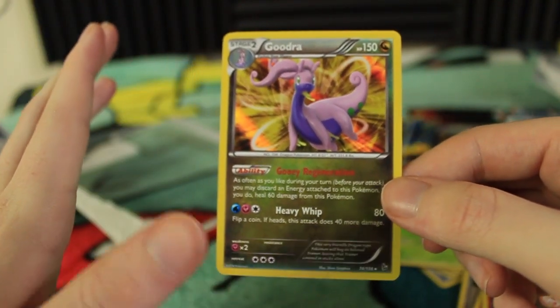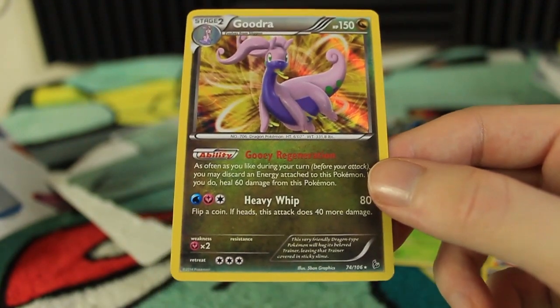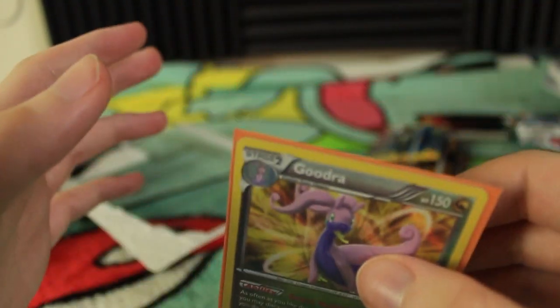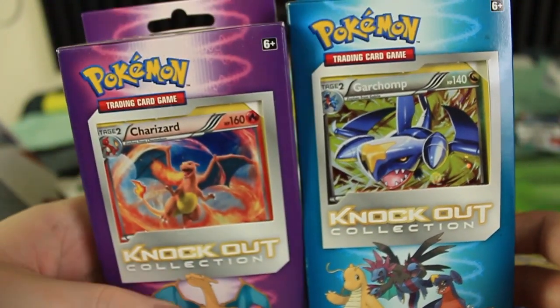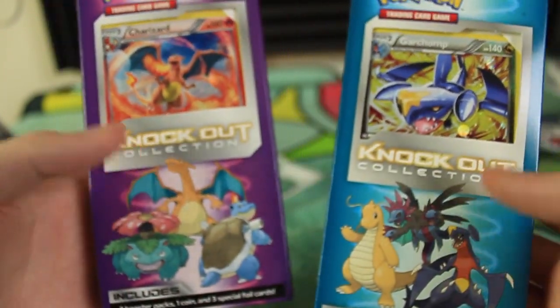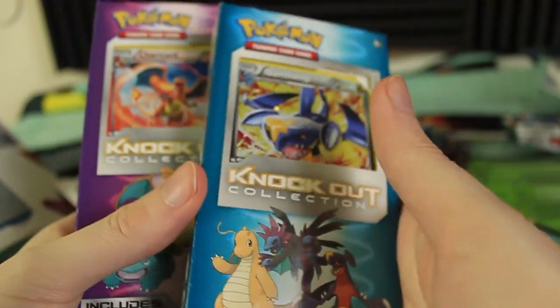Nothing like the video last time, but go check that one out again if you missed it. We're gonna sign off here guys — we're gonna come back next week and open up these knockout collections. These have got some random booster packs; I honestly have no idea what's inside aside from the card on the front, so come experience that with me next week. I'll see you guys then, take care!